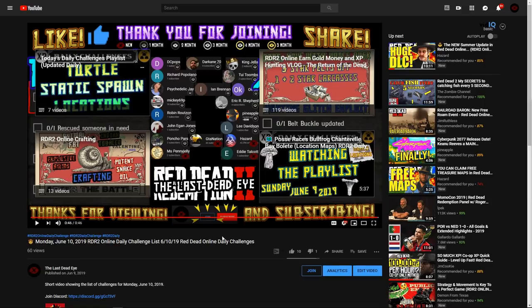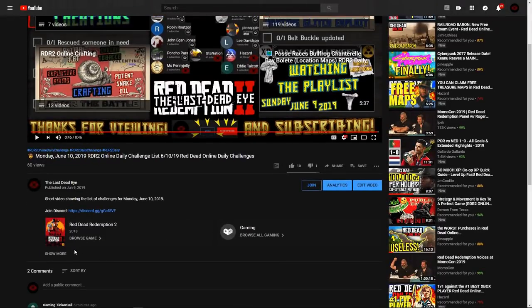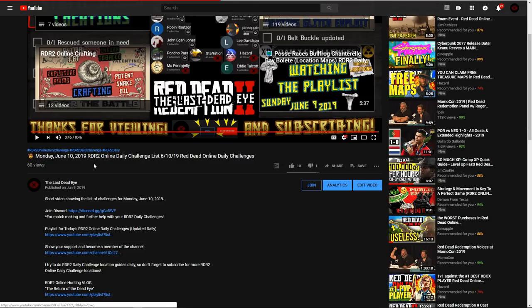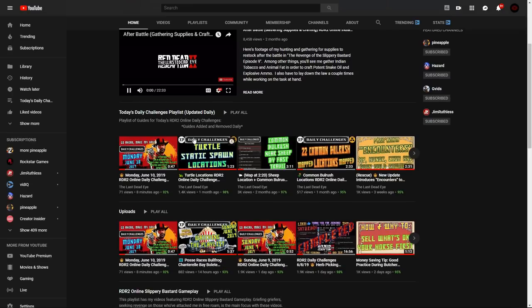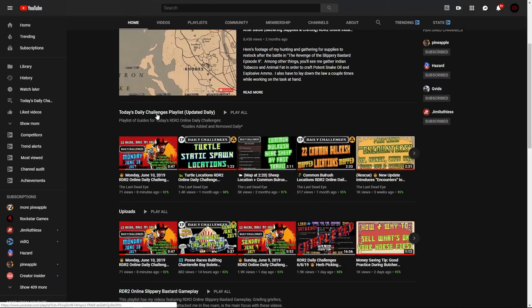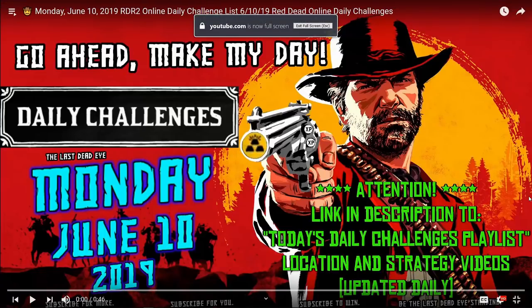I've got some super cuts for you today of the daily challenge playlist, which you can find at the end of any of my videos in the upper left corner — there's a tile on the end scene. Also in the description you can find a link, and on my channel homepage it's the first playlist at the top of the page. Without further ado, let's jump right into it — I'm cutting out the bad stuff, just going with what's good.